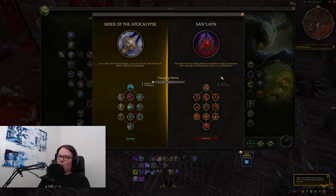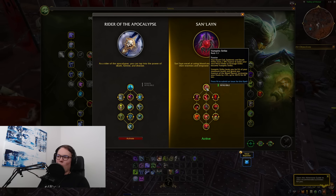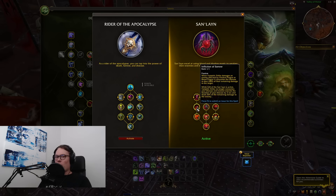Moving on to San'layn. This talent tree is much more disease focused. The main ability here is Vampiric Strike, which has a random chance of proccing when you use Scourge Strike and Epidemic — that's how it's going to work for Unholy. But also when you press Dark Transformation, this happens every single time, so your Scourge Strike or Clawing Shadows is going to transform into Vampiric Strike.